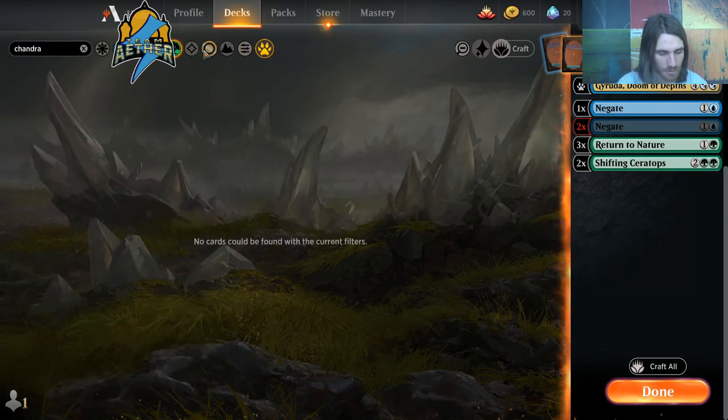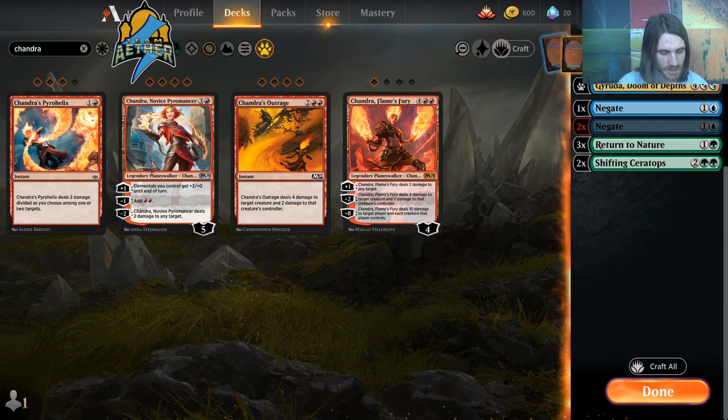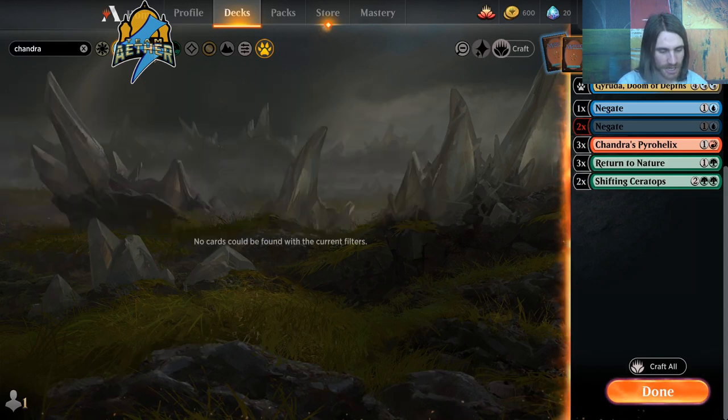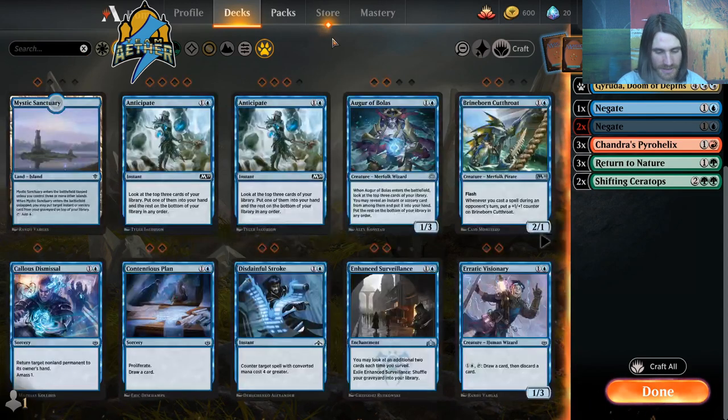I needed some more removal, so we're going to look into Red — Chandra's Pyrohelix as a way to deal with Cavalcade decks or just low-to-the-ground strategies. There were three more cards I don't remember off the top of my head — I'm sorry about that, folks, that's on me.